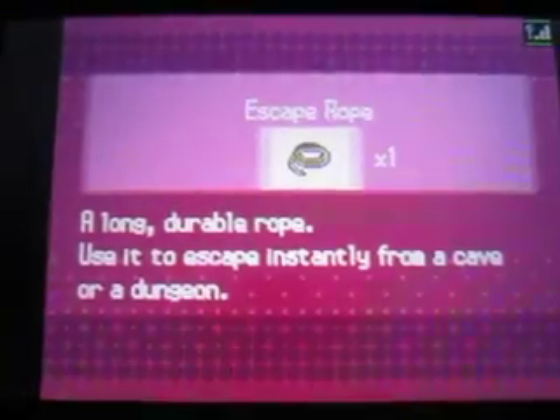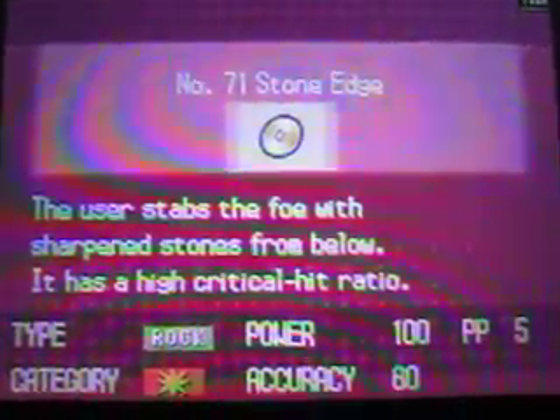Up here you can pick up TM71 for Stone Edge - a really good rock type move. I think I'll give it to Flygon. Gatorade could also learn it, but it will learn a new move in like two more levels, and when we're done with Strength I'll replace it with Stone Edge. So let's give it to Flygon and get rid of Rock Slide, because Stone Edge has 100 base power while Rock Slide has only 75. That's a good rock type move you definitely want to get if you're using a Flygon.